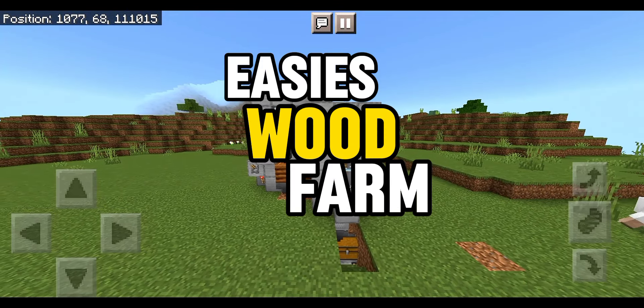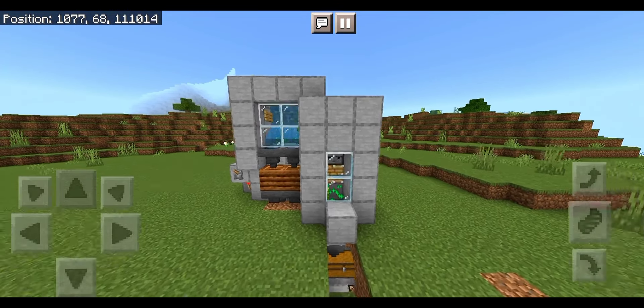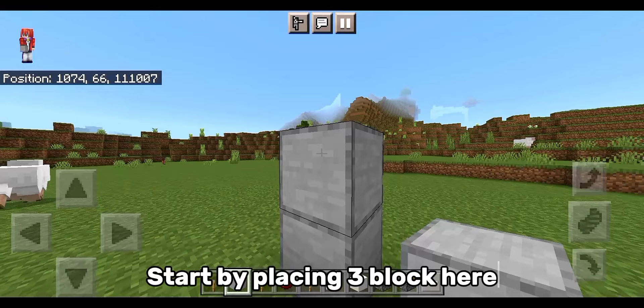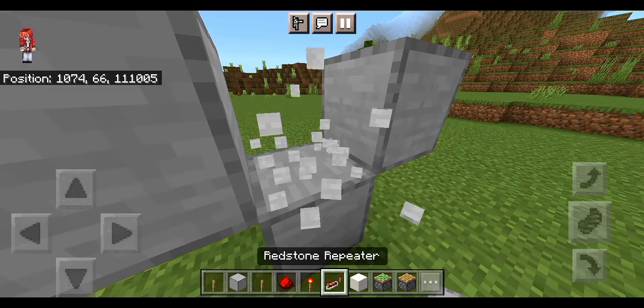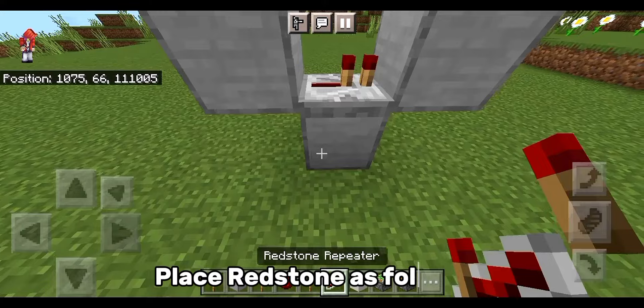Easiest wood farm. Start by placing three blocks here. Place redstone as followed.